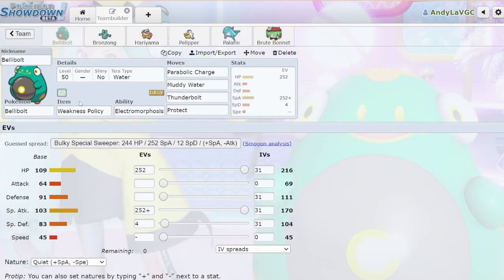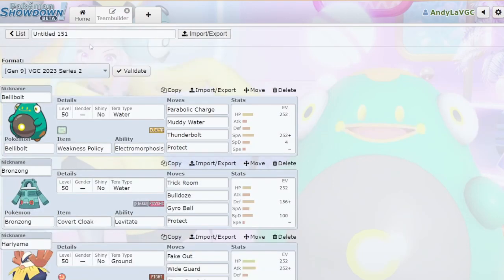It's like a 130 base power spread Electric-type Giga Drain coming off of Weakness Policy Bellybolt. Bellybolt's special attack is 103 — it's not amazing, but after Weakness Policy it's pretty darn great. Bellybolt also gets access to Muddy Water, which is really neat. You can run Tera Water, Muddy Water.